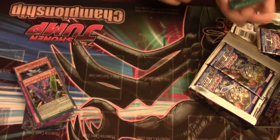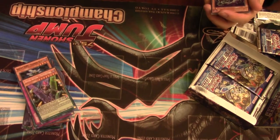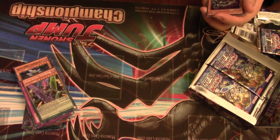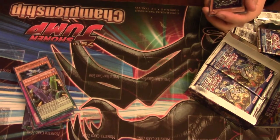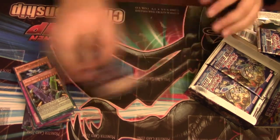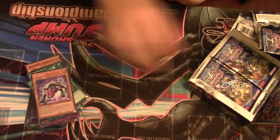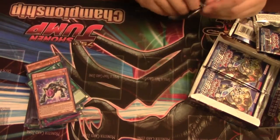D-Cubed — what in the world is this? If there's a Destiny Hero monster on the field, discard two cards to special summon D-Cubed from your hand, deck, or graveyard equal to the number of cards discarded. So you can discard two to special two, or discard one to special one. And then the other effect on this guy is if it's destroyed by battle or card effect, you can send a Destiny Hero monster from your deck to the graveyard. Sweet card.